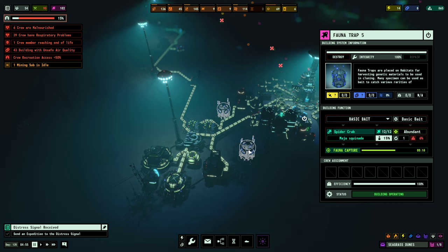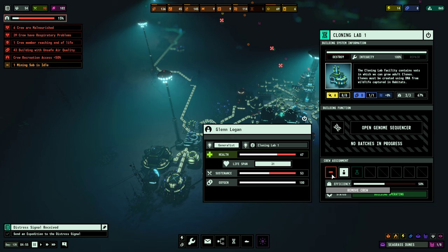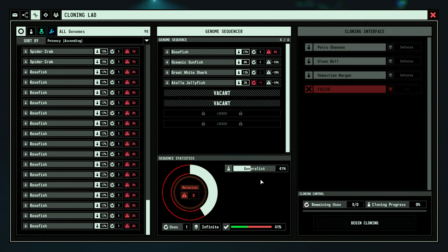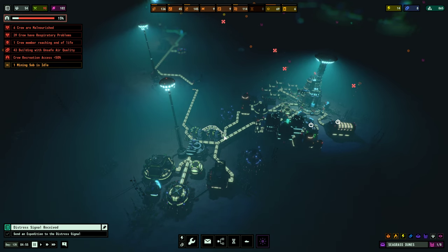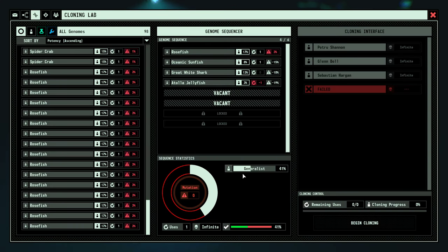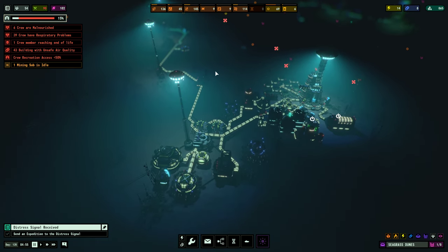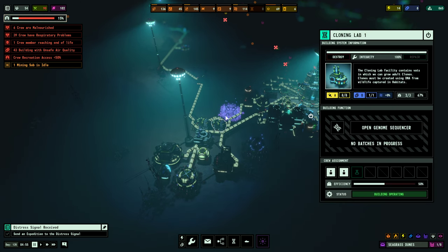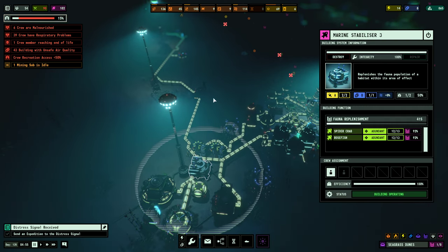You want maximum crew in your cloning lab because that improves the chance of a successful clone — right now I'd only have a 41% chance per clone, otherwise it's a failed cloning and you get nothing. Cloning facilities and habitats go hand in hand: every time you want a new cloning facility, make sure you can sustain it with habitats and a marine stabilizer. I usually build them all in one cluster so I don't forget about them.